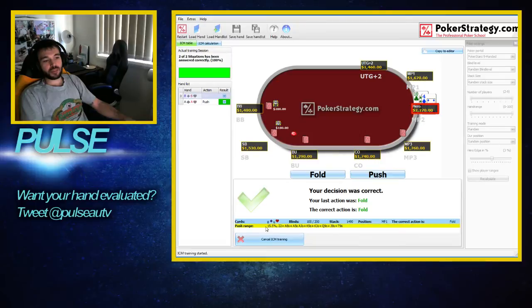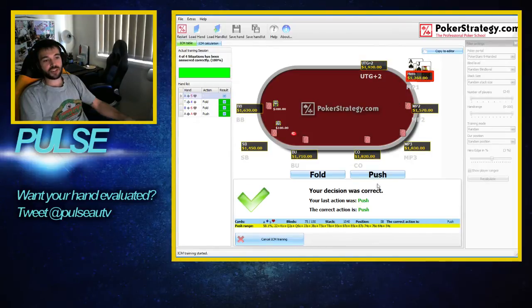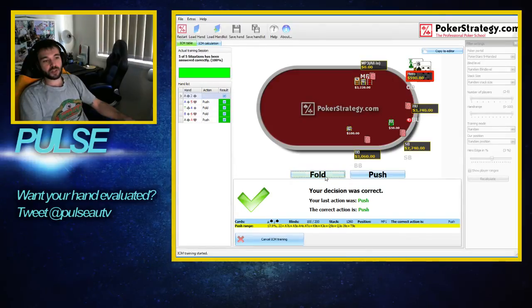You'll notice that at the end of each hand, down here, it'll tell you the range of hands that you should be pushing with. With that last hand, it was 15.5%, pocket 2s, suited aces that are pretty strong, ace-8 suited, ace-jack, king-jack suited, things like that. So we're just going to train ourselves in push-fold. Now we're heads up with an ace — that's a good push. Ace-jack is a good hand, let's push that. King-8, we maybe could have pushed, but someone's already all in, so we have to fold that one.